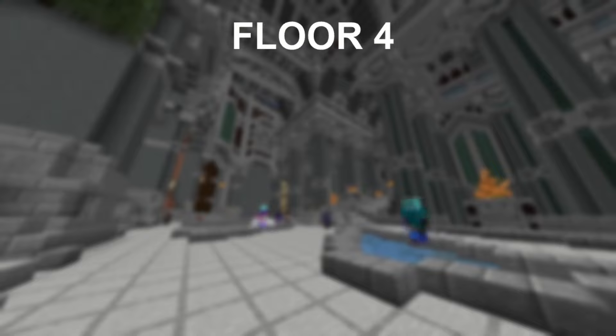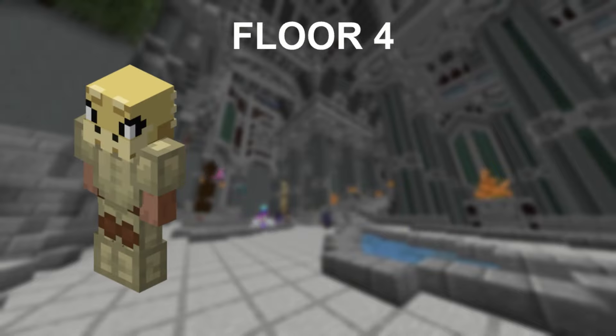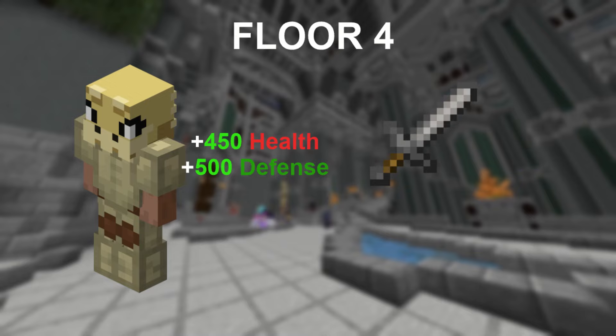Floor 4, hopefully your catacombs level is up by now as old dragon armor is the best armor to use here. It's a huge defense and health boost compared to adaptive, so your survivability should be high using this armor. For weapons, there really isn't anything great damage-wise as a tank, so the adaptive blade should be just fine. For pet, a blue whale will do the trick.